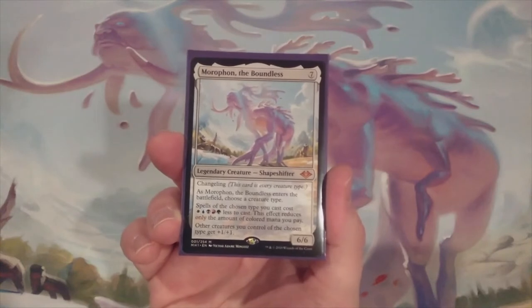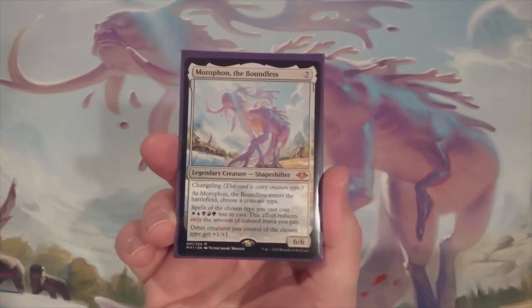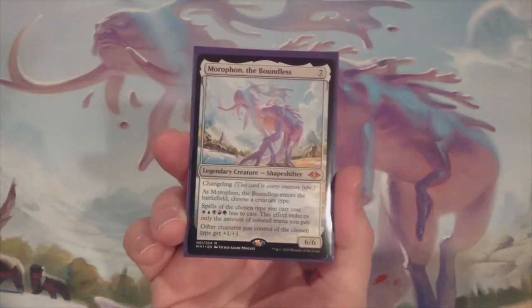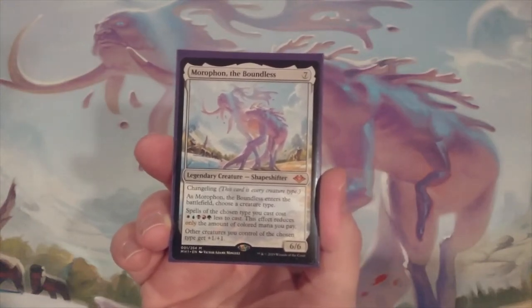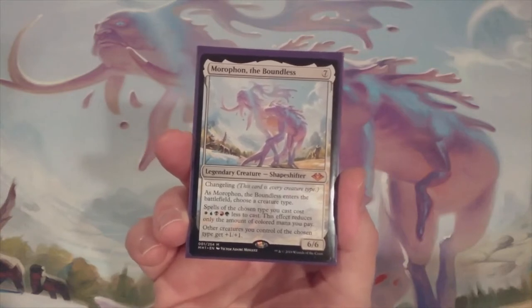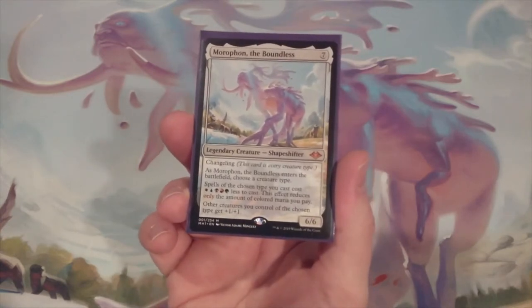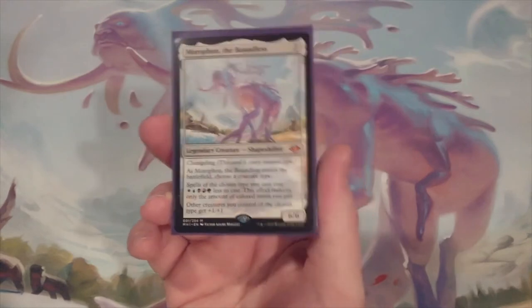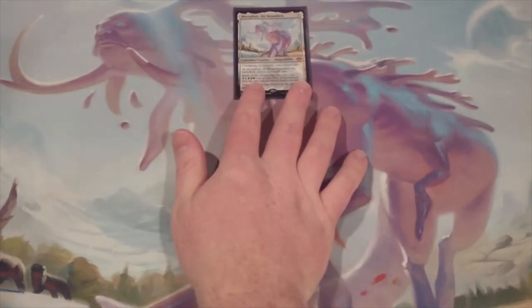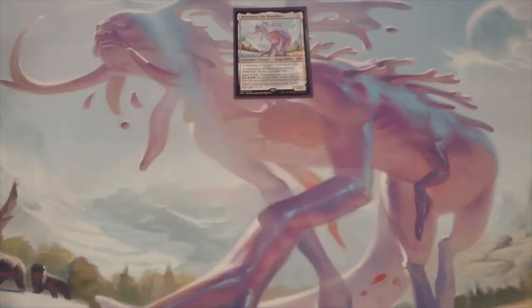Hello and welcome back to MTG Burgeoning, your channel for all things Moriphon. Today's video, we are going to install the last of our spells, completing the list of spells in this deck, and then leading us into our next and last video of this series, where we install the land base. If you missed any of our previous videos of our Rat Colony series with Moriphon the Boundless, you can click on any of the links below and it'll bring you right up to speed.